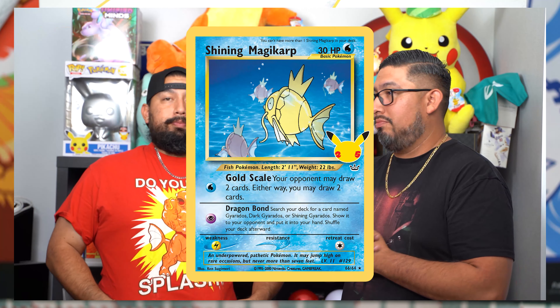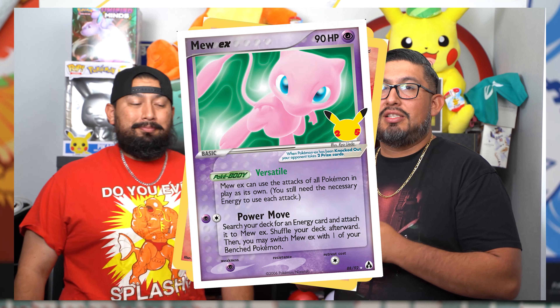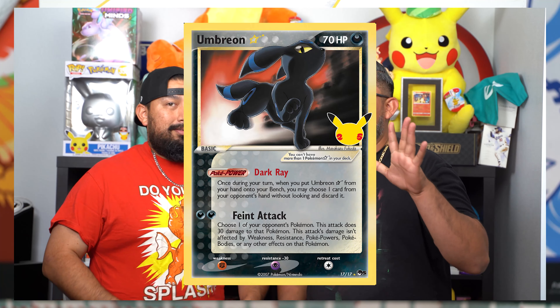For Celebrations, we're almost done with the complete master set. We only need five more cards: Core Shiny Magikarp, the Charizard, Mew EX, Gardevoir EX, and finally the Gold Star Umbreon. Five cards and then we're done with Celebrations, and this binder that I have right here is complete.